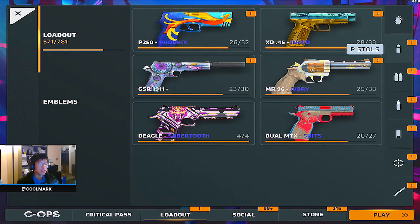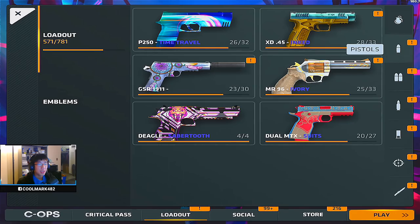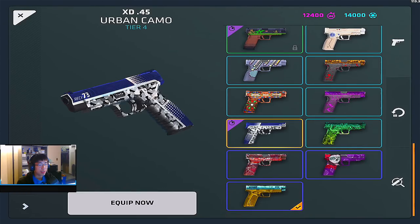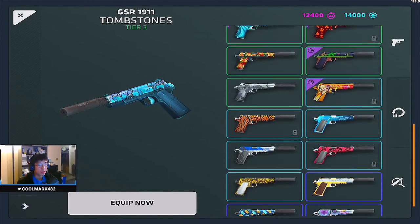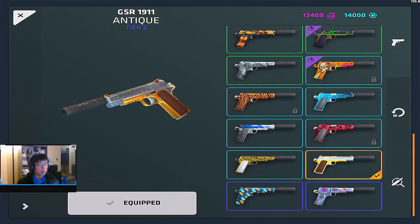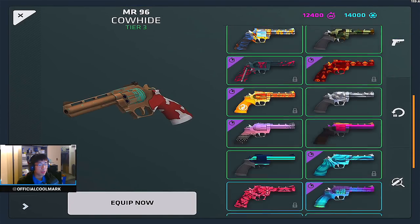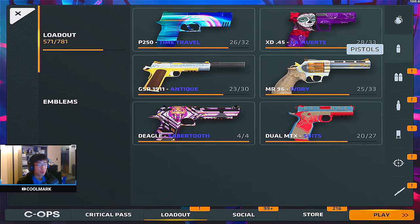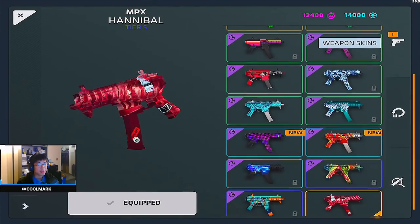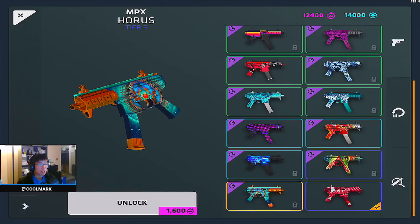Let's review what I got: the Time Travel P250 - I like this one, I'm probably gonna use that for a little bit. The XD45, the Candy Cane, the Urban Digital Camo. My favorite's still gotta be Inked, and I'm gonna change the Muerte for a little bit. Got the Dream Catcher, the Tombstones - switching to the Antique for a bit for the MR96 because I think it's pretty cool. Got the Pastel Pixel, the Cowhide for the Deagle. For the MPX I got the Red Bolt and the Geode - the Geode's pretty sick, not gonna lie. I kind of want the Horus though. I got 12,000 credits!